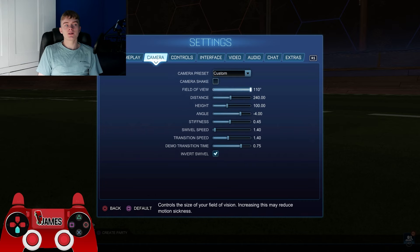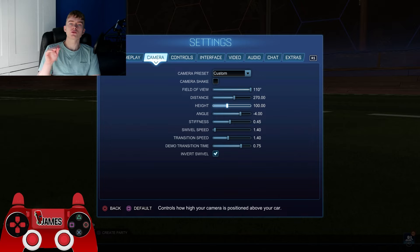For the camera: camera shake is off obviously. Field of view he's got at 110. Distance he's got at 270 — some pros have it a bit higher, some a bit lower, but 270 is a really good middle ground. For height, he's got his at 100. I always like my height at 100 as well — it makes your camera more in line with your car, which makes flicks a lot easier.